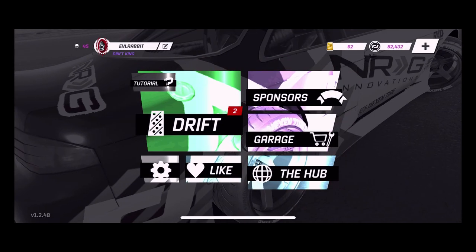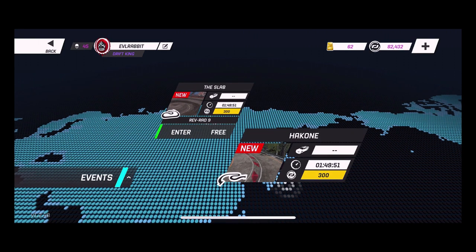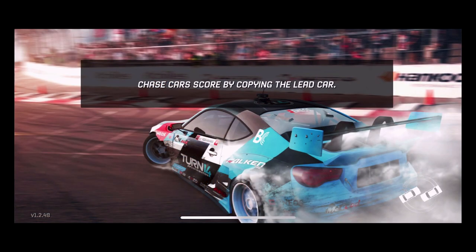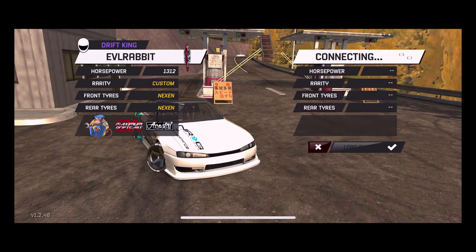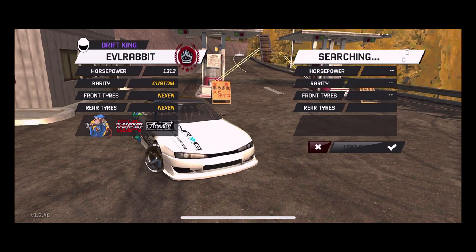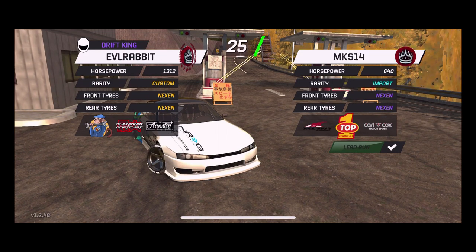We are back here on Torque Drift. Some of the sponsors have been fixed. We're going to just rip it and try to have a little fun with the game with our custom S14. Maybe we'll be able to get an HGK sponsorship — we only have the slab and a cone Skyline. We're going to just rip the S14 and see what we can get into. We are 1,312 horsepower, custom, with necks and tires. We are rocking Grease Monkey, Maximum Drift Cast, and a Coastal suspension.